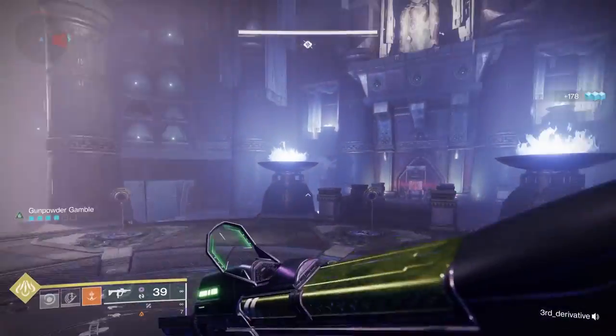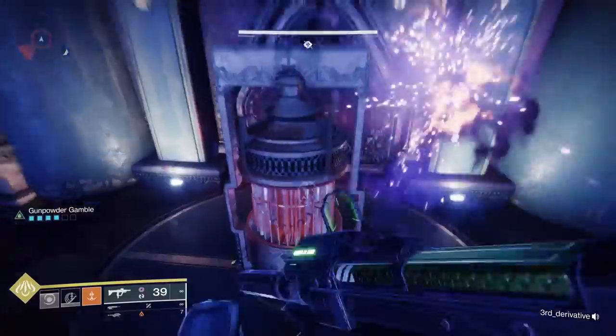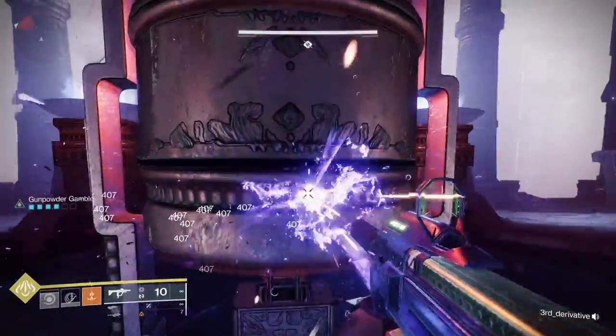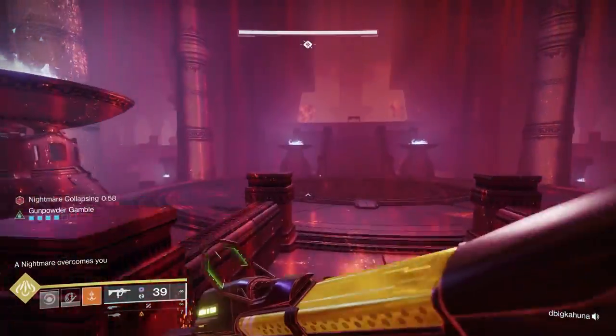There are a couple of ways to do this depending on if you're struggling. You can send two people to go after one symbol, or you can have one person go after each symbol when you go into the Nightmare Realm. The quickest way is to do two at once.